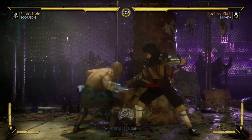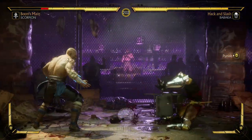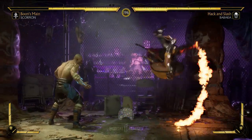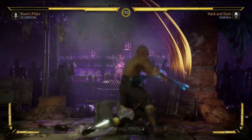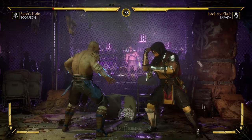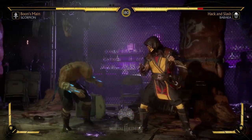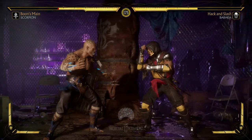His back one has fantastic range — I think it starts at 11 frames. Very good for whiff punishing. His back three is a split overhead with nice range, and it low profiles as well — it's actually a high crush, so if they're going for a down four you can crush that. Another good button is his four-three, which is another mid, very important as a matter of fact because it's beautiful on block.